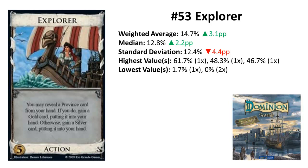Rank 53 is Explorer from Seaside. Explorer is five ranks higher than last time and three percentage points better, but it also has a much higher deviation. It still has two last-place ranks on one side and three votes above 40% on the other. The problem with Explorer is: when you already have two or three provinces and you have five coins, you want a Duchy most of the time. When you have one or none, it only nets you a Silver in hand most of the time.